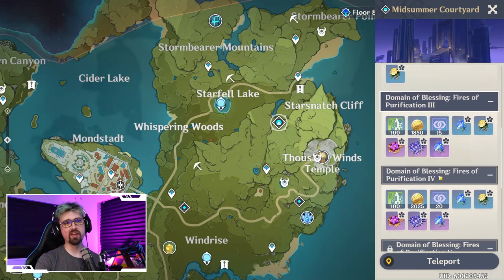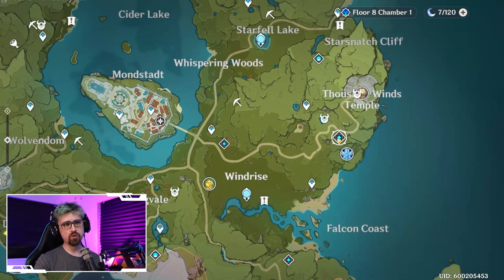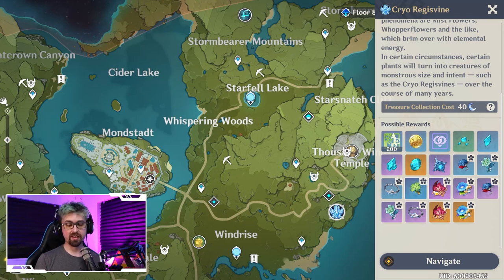There's also Thundering Fury, which is amazing. If you have an Electro-based character like Razor and you get Electro damage bonus on those items, they're really good. The best part is those domains only take 20 resin, while the elite bosses take 40 resin. So as much as the Gladiator set is good, you can get a lot more bang for your buck farming those artifact domains. Honestly, I would wait until you get to AR 40 — the higher you get, the higher the drop chances.